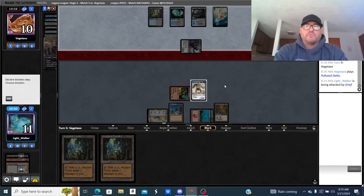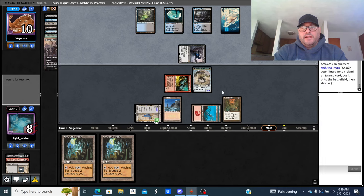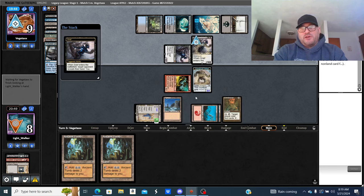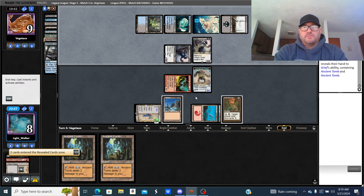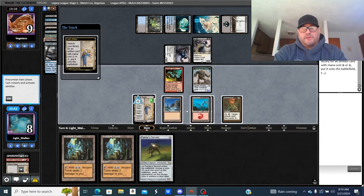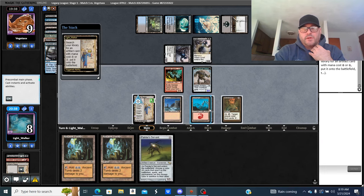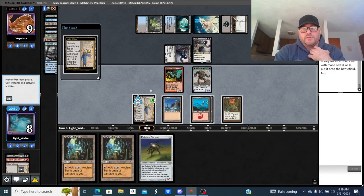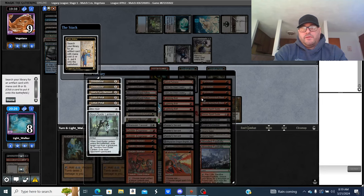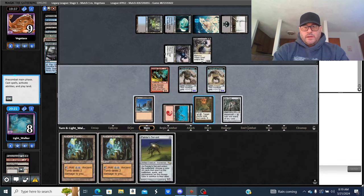I need to draw action. What's this gonna be — another hard-cast Grief? I'd have to draw a Painter. I might just draw a Soul-Guide Lantern and draw a card off it. I have to play around Daze here. If I make a creature I get Mox Opal — that gives me Daze resistance. I was due for a Painter but this is how it works out. I'll get Mox Opal and then — I fucked up. I shouldn't have made a creature there. Did the math wrong.